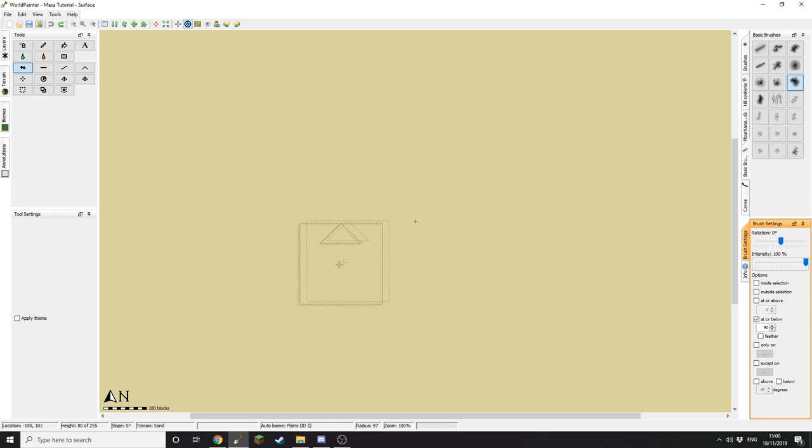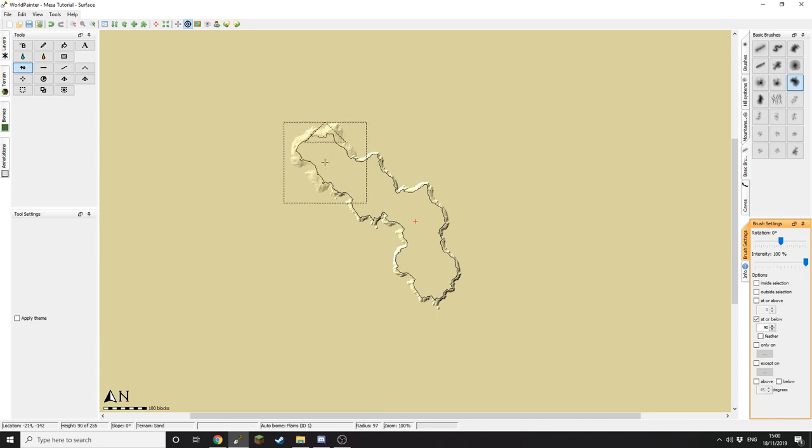As you can see, the height of my map down here is 80 currently. I like to go up in 10 block increments to give my Mesa a tiered look. To start out with, I'm going to draw a kind of a maze of tiered walls that will just make up the base of the Mesa. I'm going to get doing that and I'll get back to you once I draw my first layer.